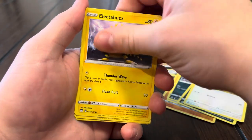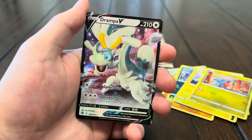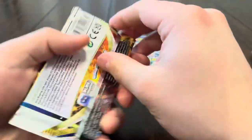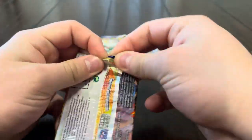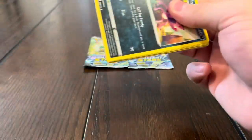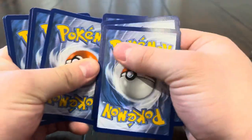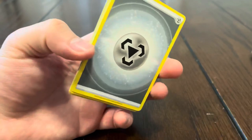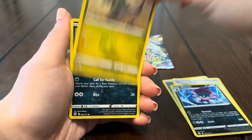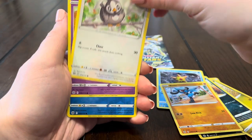Sneasel, Fidough, Kibble, reverse Chimecho, and a Gallade V — another V! That Gallade made up our sixth V pull in this video. Are we done, or can we get a full art please? We did have that one box with three full arts so I guess this makes up for no full art. Hunting gloves, Weedle, Fraxure, Impidimp, Staryu, Riolou, Starly.